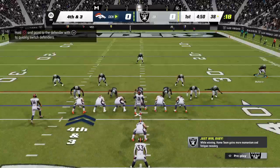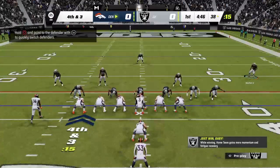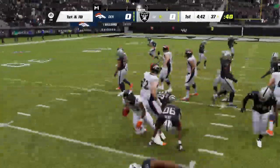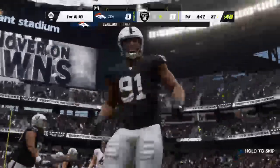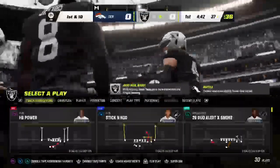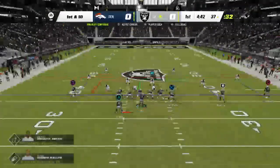Here we go with Williams, and he's not even going to come close to picking up the first — they stop him right at the line of scrimmage. The Broncos unable to convert on fourth down, and this defense delivers a turnover on downs on the very first drive of the afternoon.